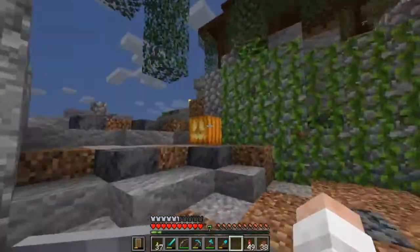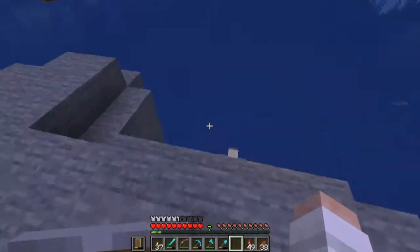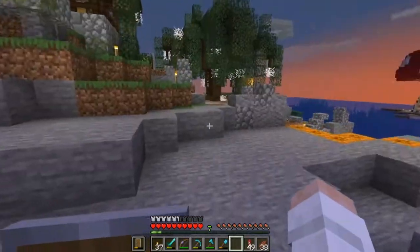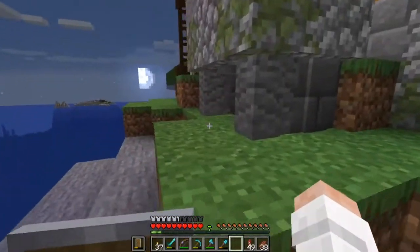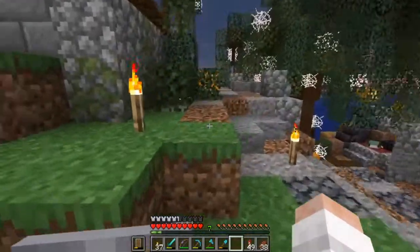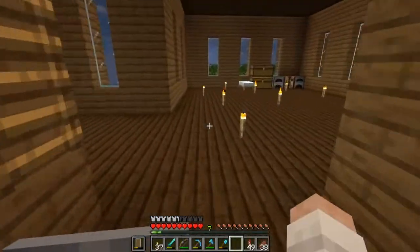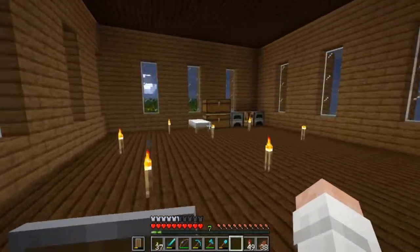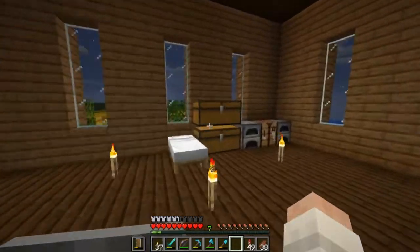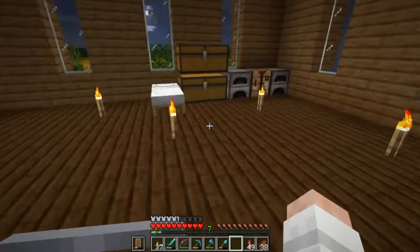Yeah, this place is looking really good — we got a lot of stuff over here. I started doing the side to this, which is the underneath — the underneath is the pumpkin stuff. I don't know if I'm going to be able to do this thing now because the pumpkin game is under here, so I might have to find a new spot for it. But yeah, inside here is still absolutely bare — there's nothing in here at all. I need to change that, so let's change it.